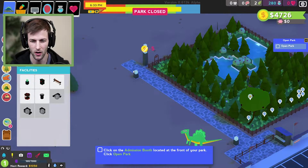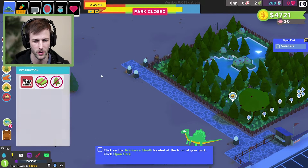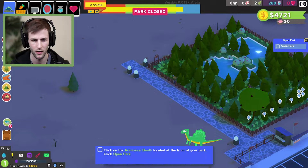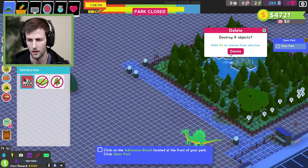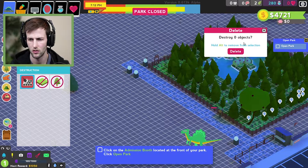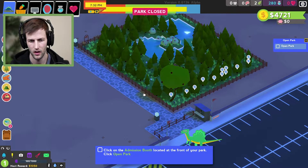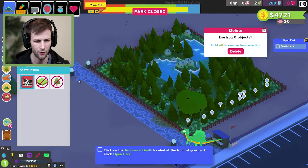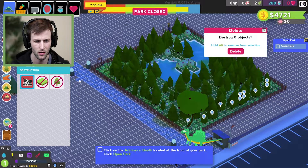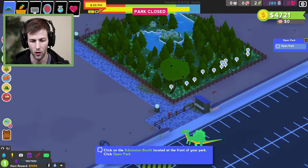I actually wanted to put one here and one there, so let me demolish this misplaced one. I had to click on it to delete it. All right, we have two donation boxes there and one right here. I want to see if I can delete this path poking out from the donation box — I can't. That's okay. Let's open our park!